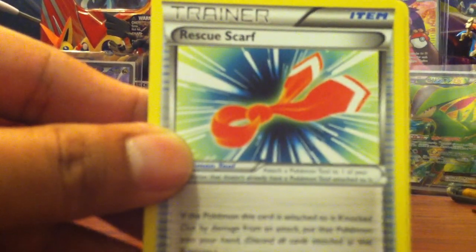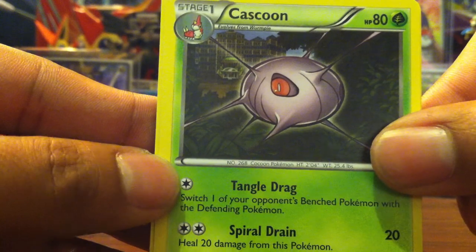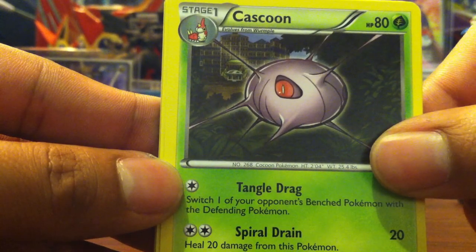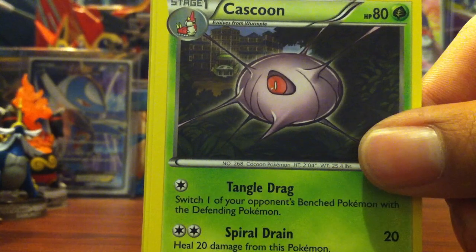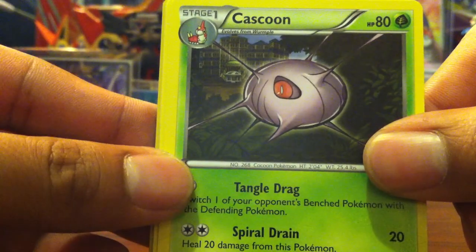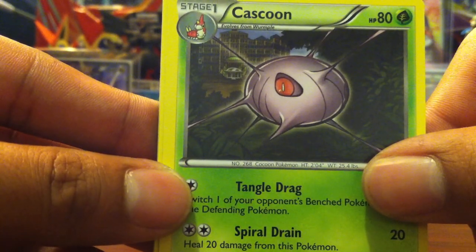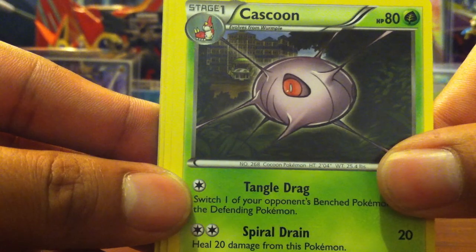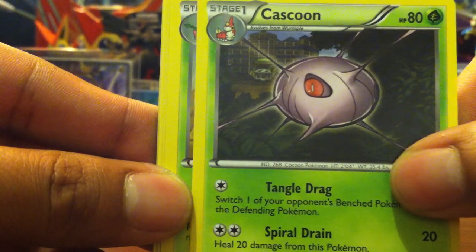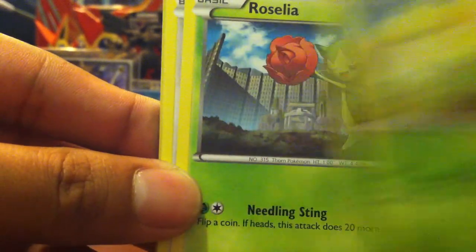We have a Big Rescue Scarf, so all these cards will be for trade or sale - the commons, uncommons, and the regular rares. I'll keep the holos actually because I'm not too sure if I have them. Reverses are not for trade because I'm not sure if I already have them. Anyway, we have Cascoon, Skiploom, Roselia, Slack Off, and Caterpie.